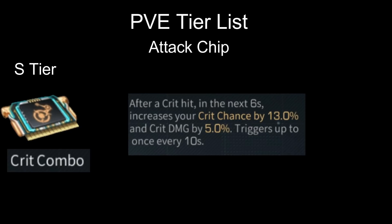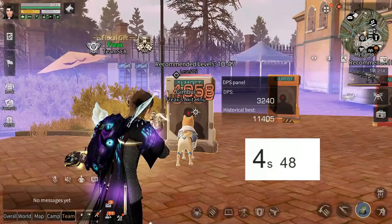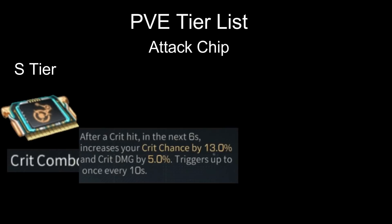Next on S tier is Crit Combo. After a crit hit, in the next 6 seconds your crit chance is increased by 13% and crit damage by 5%, triggering once every 10 seconds. You only have a 4-second window where you don't have the bonus. This chip is S tier for pay-to-win but A or B tier for free-to-play, as they hardly crit at all on higher floors.